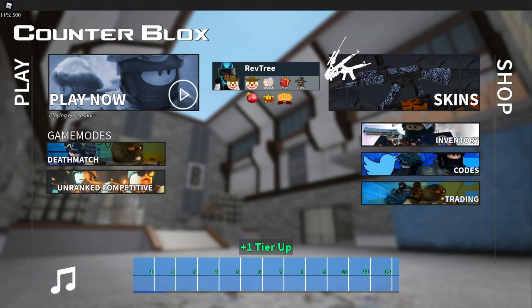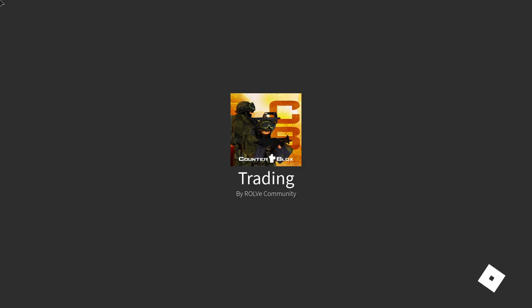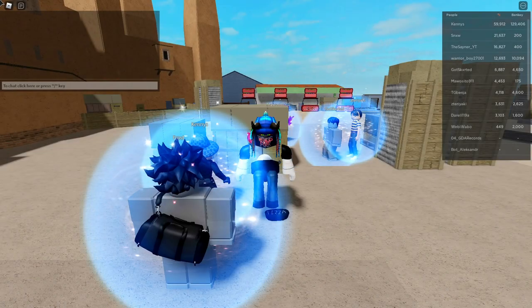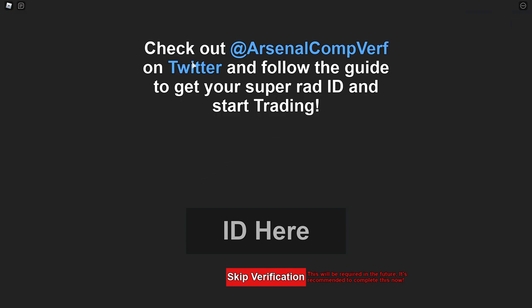Scapter updated trading today and it now tells you — not required yet but will be in the future — that you have to link your Discord to Roblox. A menu pops up that says check out this person on Twitter and follow the guy to get your 'super rad id' and start trading. By id he means Discord id, but he's not allowed to mention Discord on Roblox, so he just calls it a rad id.